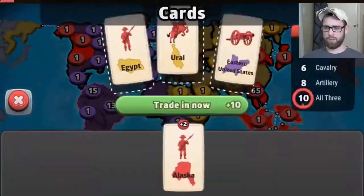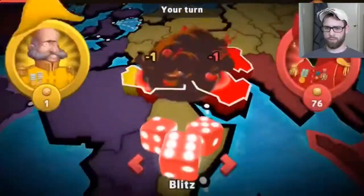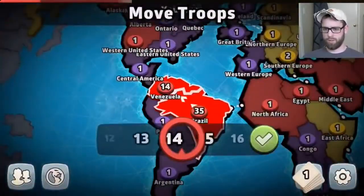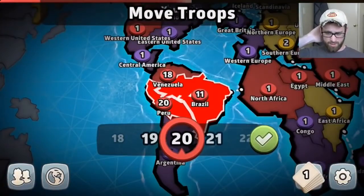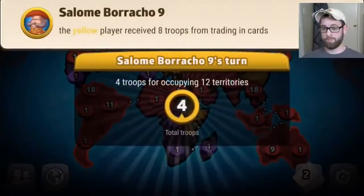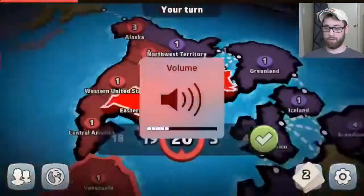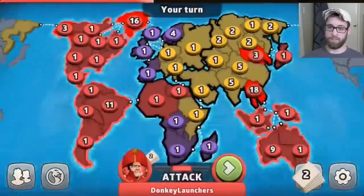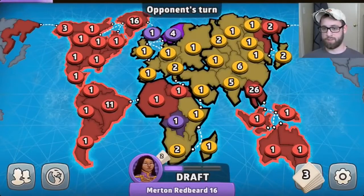I took out green because he was the weak player, and at this point I'm just way stronger than everyone because they basically killed each other off by attacking too much. Here I take South America next as I start to expand. They all guarded their borders, built up tension between each other, attacked each other, killed each other's armies off. As they did that, players were taken out, I grew stronger, I expanded, and now it's just cleaning these guys up.